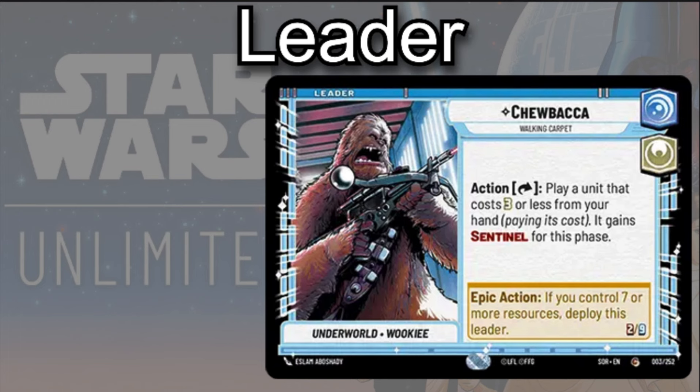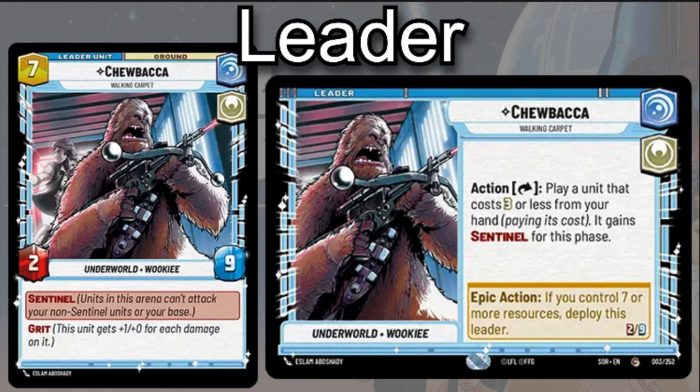He has an action: you can exhaust him to play a unit that costs three or less from your hand — you have to pay the cost, not for free — and grant that unit Sentinel for this phase. Then when he controls seven or more resources, you can deploy him as a leader unit, and when you do so he becomes a 2/9 Sentinel with Grit.